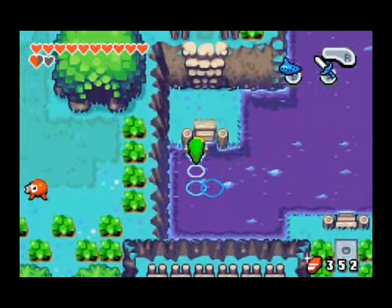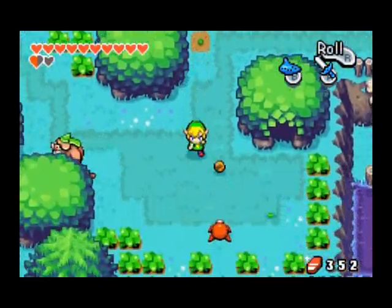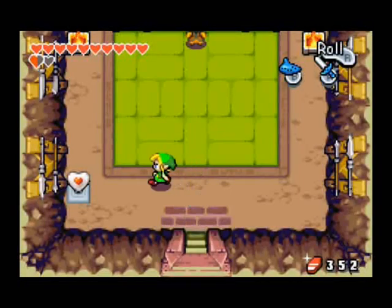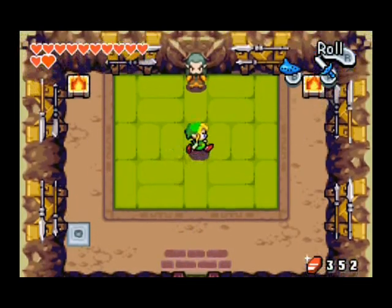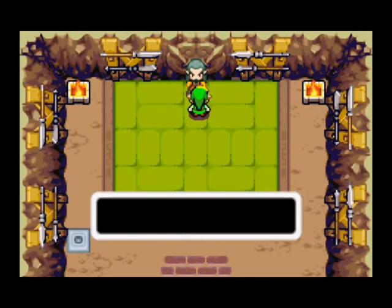Here we go, didn't check this area last time. I believe this might be what we're looking for — piece of heart. It's definitely a good start. Waveblade. Let's train.